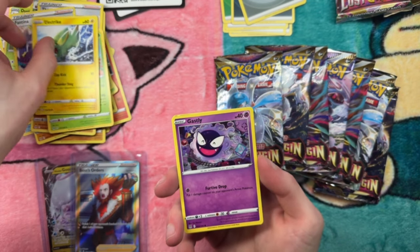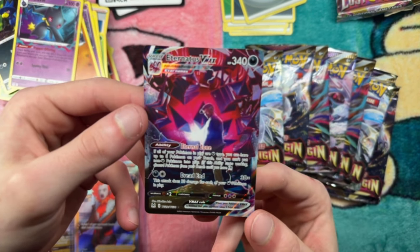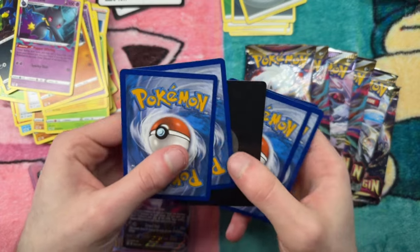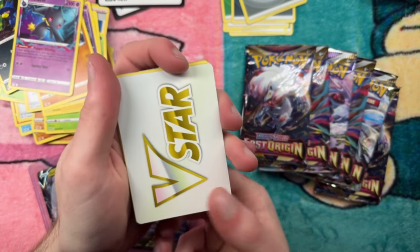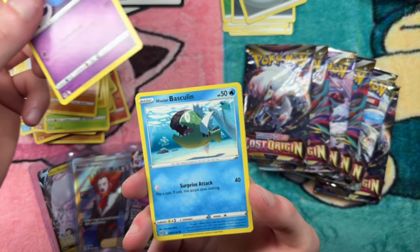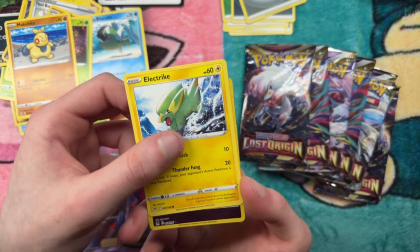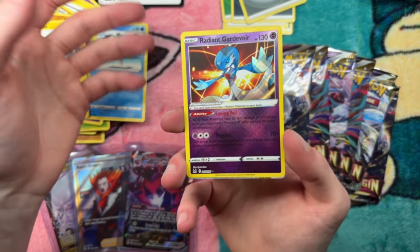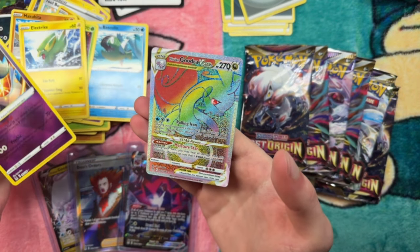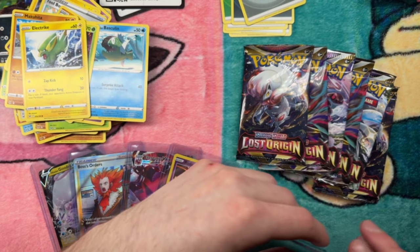Continuing pack six: Electric, Ghastly, Pinnacle, Murkrow — look at that, that's actually beautiful — Eternatus VMAX! Pack number six. Then V-star, Toolbox, Gastrodon, Inkay, Pascalin, Phantom, Makuhita, Electric. This is like a god-box attack — Radiant Gardevoir and a Goudrevy Star, rainbow rare! We got two hits pretty much on that pack. Now we have five hits in six packs. That's insane — let's keep it going!